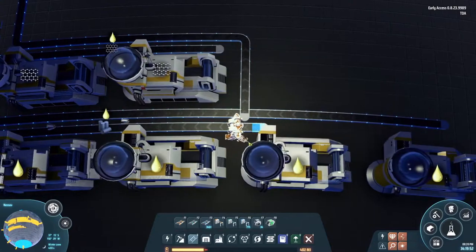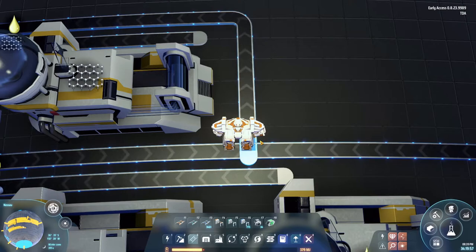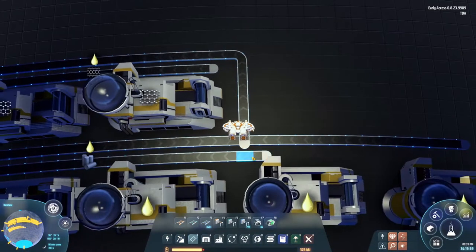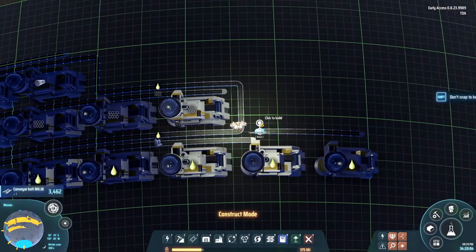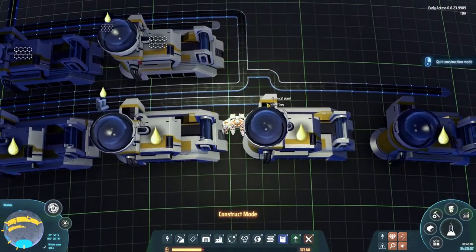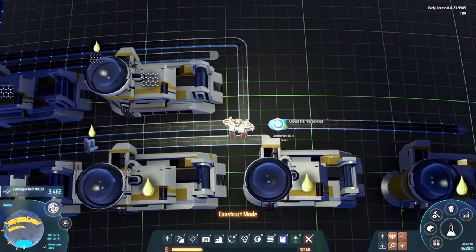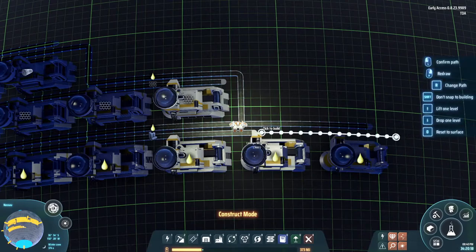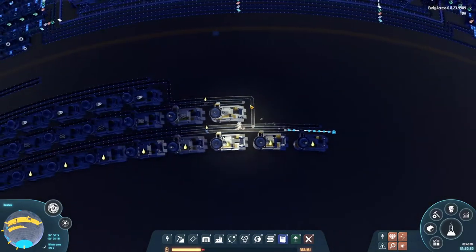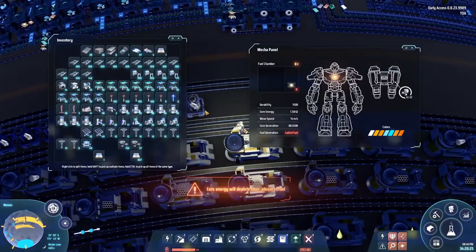That belt needs to be the belt with the graphite. One thing I really hope the developers change at some point is this T-form of belt - I really don't like how this sticks out, it looks really sloppy. It's actually a reason for me to sometimes do something really weird just because it looks more neat, but I'll just do it like this because it's the most straightforward.